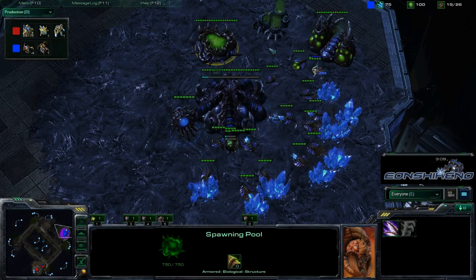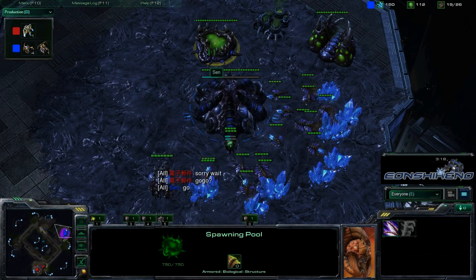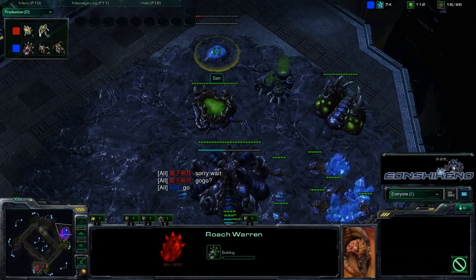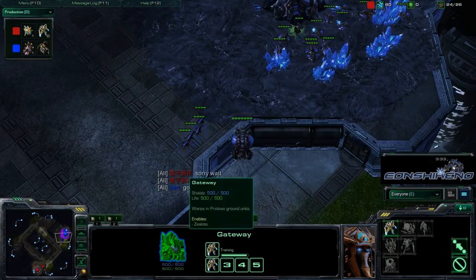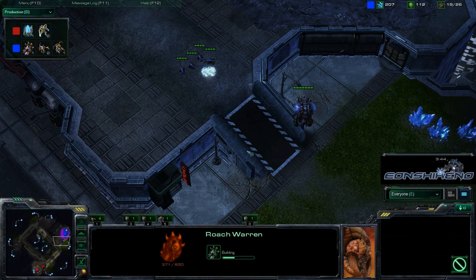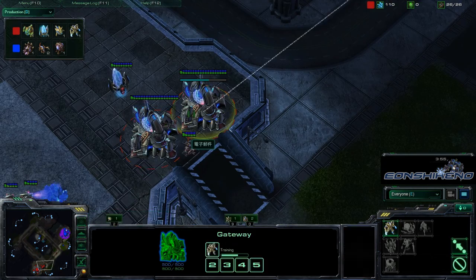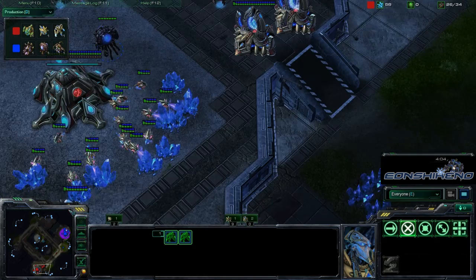That's exactly what he's got right now. He's about to hit 100 gas so we're going to see speed researched pretty soon — he has the money. After a brief pause, Sin builds a Roach Warren. Also aware of the close spawning positions and the double gateway, Roaches are definitely a better unit to fight off a Zealot push than Zerglings, especially if Zealots get on the ramp. The small choke point makes Zerglings very inefficient. Let's see if he can get those Roaches out in time.